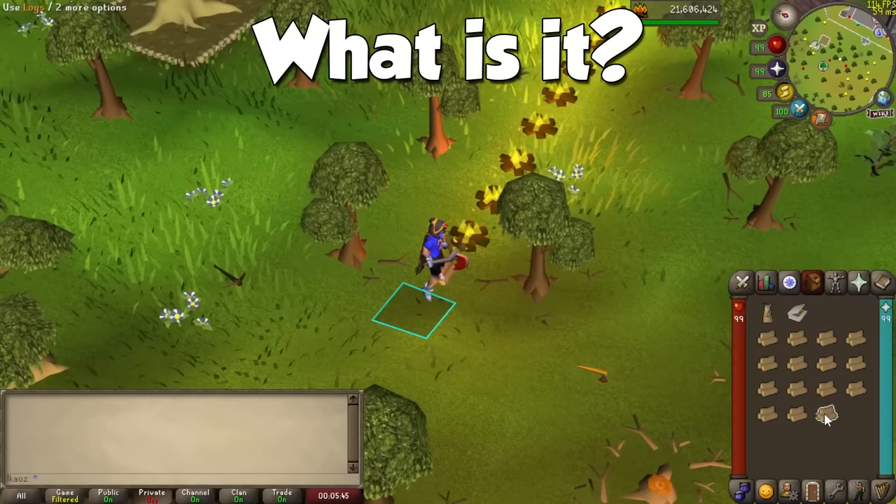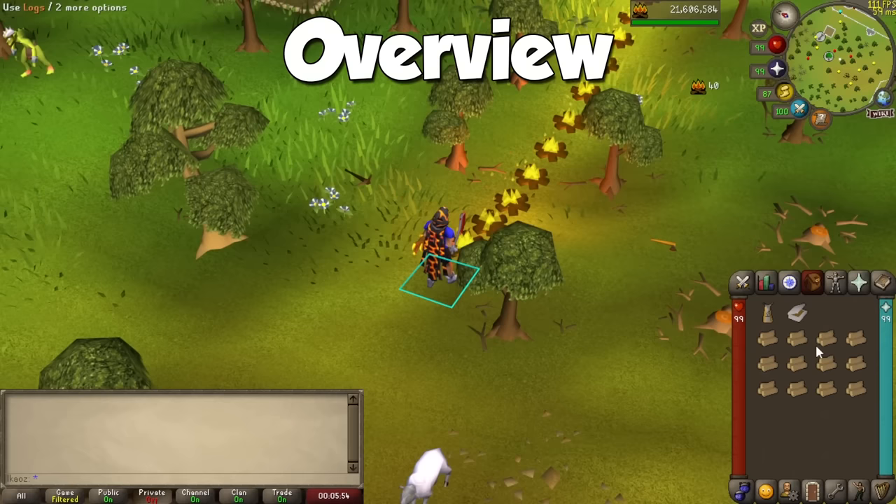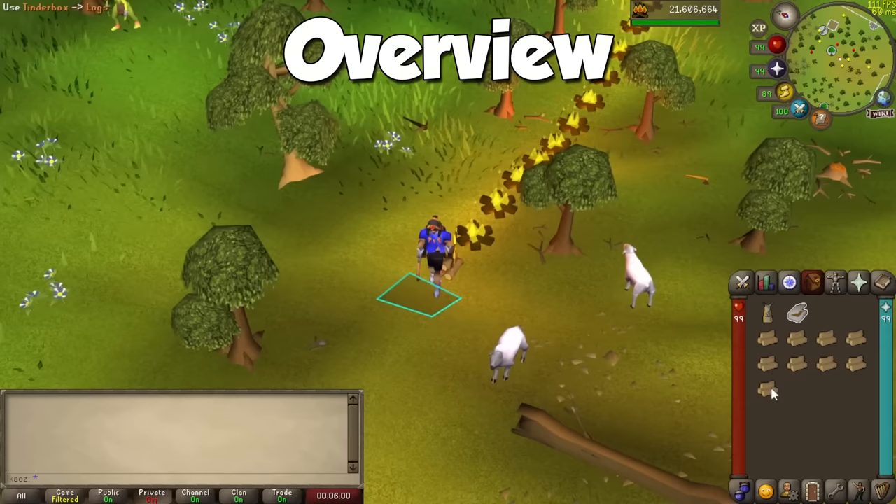With it, you mainly grab logs, light them up, and... well, that's pretty much it. Jokes aside, even though we have like three viable ways to train this skill, it's actually used in a few quests, and most importantly, it has some niche uses at places like Guardians of the Rift, Eternal Fires for unlimited light sources, and so on.